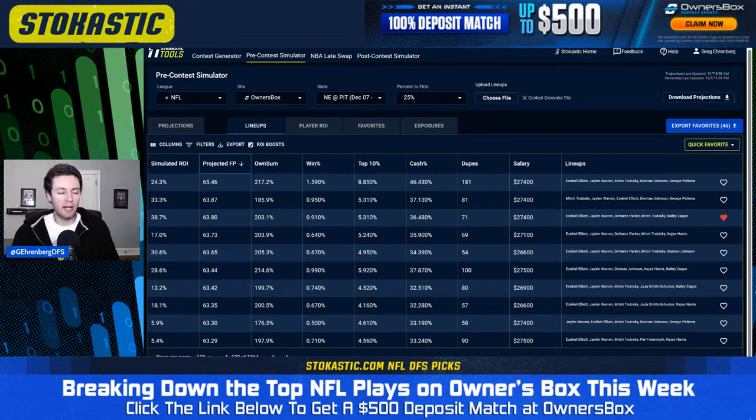The lineup projected for the most fantasy points has Zeke in the captain spot with Jalen Warren, Mitch Trubisky, Deontay Johnson, and George Pickens — but it's still not one of my top lineups by simulated ROI. That's for a couple of reasons. Number one, it's based on how the players correlate with each other, which fantasy point projections don't show. The other reason is look at how heavily duped those high-fantasy-point lineups are. That lineup is projected to be duped 181 times, so even if it comes in first place you're splitting with so many people.